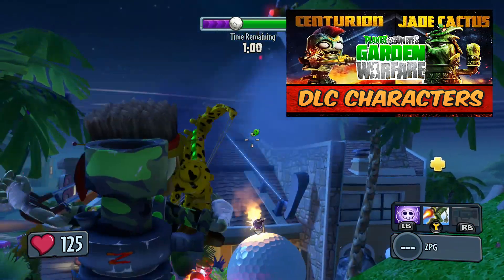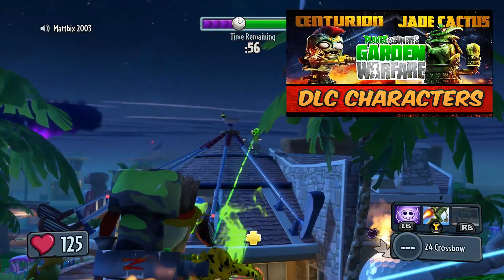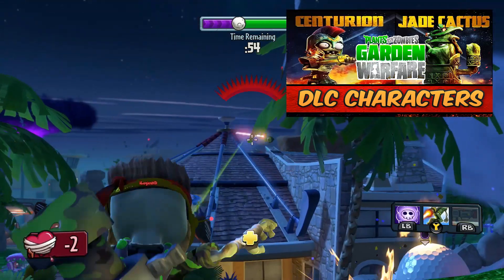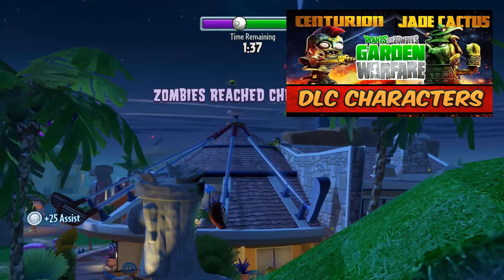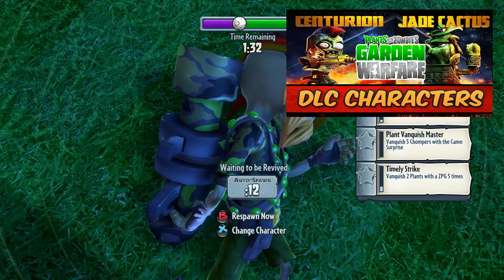And you've got the jade cactus, which is the brand new cactus coming to Plants vs Zombies Garden Warfare on the 30th — that is when the DLC is getting dropped. We've got a few more characters to go; I think this is only the 4th one out of 8, so you've still got a fair few more to come.